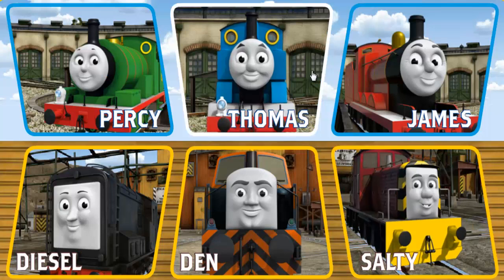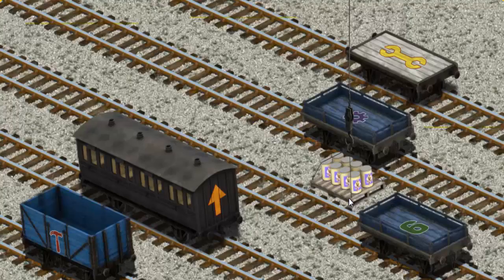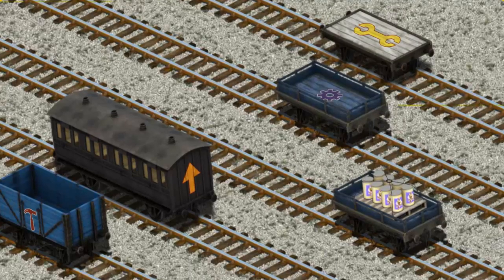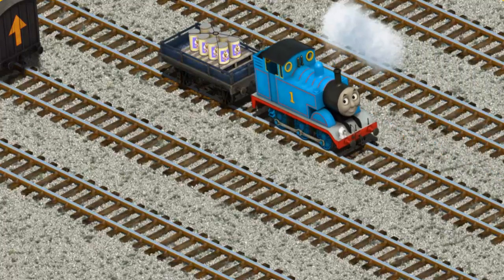Play again. It's a busy day at Brendam Docks. Thomas and his friends have many deliveries to make. Thomas must deliver the ice cream to Knapford Station. Help Cranky find the ice cream. There you go. Let's lift and load. Now the cargo must be loaded. Show Cranky where the blue flatbed with a green number 6 is. Pick another one. Try again!